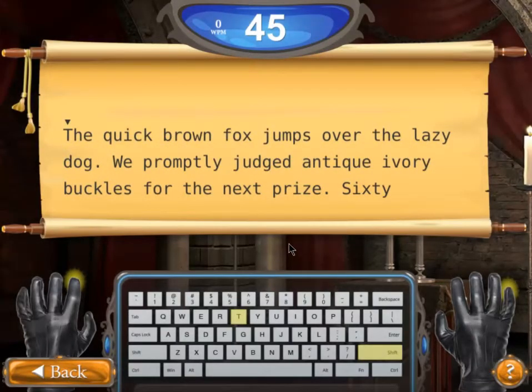Every drill or challenge will begin paused and waiting for you to start typing. Usually there is some type of timer or other measure. In the skill test, there is a 45-second timer that will begin counting down as soon as I begin typing. Next to the timer is a words per minute, or WPM, speed. In this game we are measured by how many words per minute we can type, and the words per minute have to be correct words.